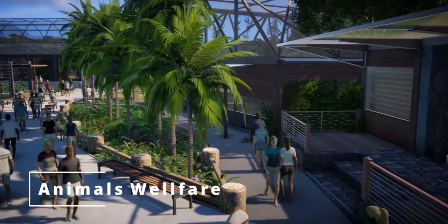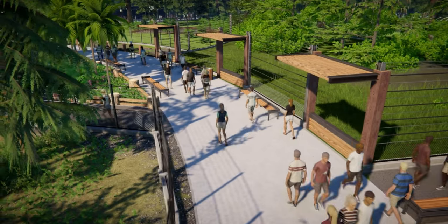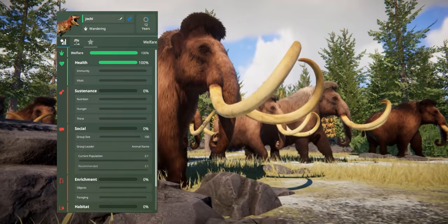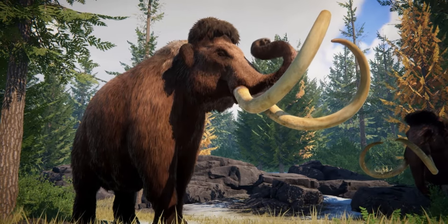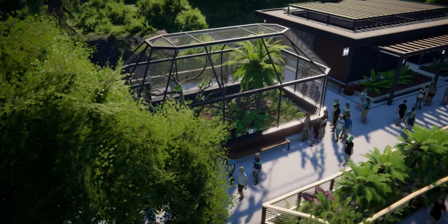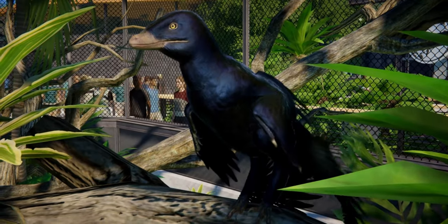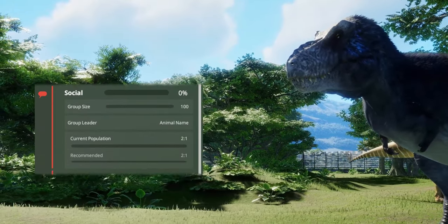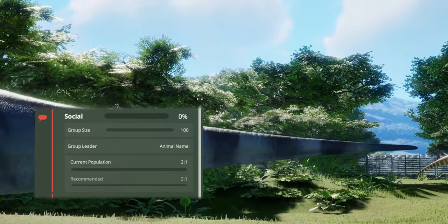Moving on but staying with dinosaurs, we're going to look at animal welfare. Currently in the beta, animals don't have any welfare implemented yet, but we know it's going to be added because it's visible in the on-screen menus, and it's been mentioned in the devlogs and on the Trello development page. You're going to need to take care of its health, including its immunity and vitals. This leads me to think staffing will be involved, which I'll talk about later. Along with health and vitals, you'll need to manage its diet such as hunger and thirst, and it has a social group you'll need to maintain. You can also see in the menu that you'll be given a pack leader or alpha, similar to how wolves operate.